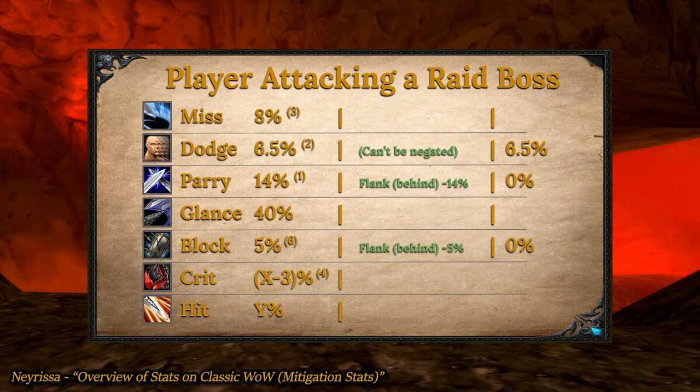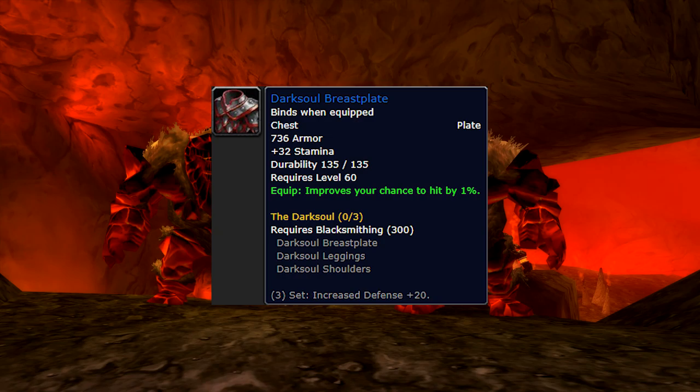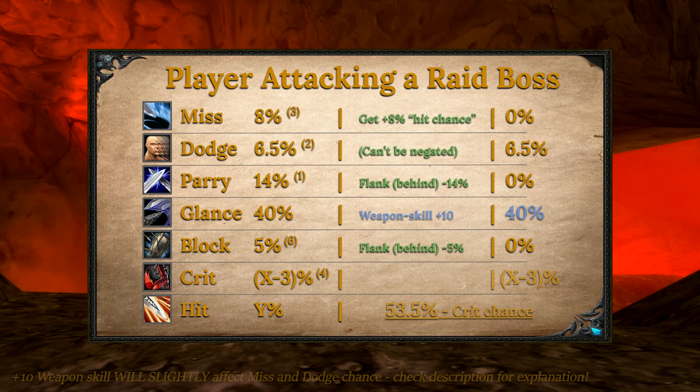What about miss chance? If you see a piece of gear that says 'improves your chance to hit by 1%', that doesn't give you 1% hit chance — that removes 1% miss chance. So if we get 8% of that, we'll knock out miss chance, and now all we have to worry about is glancing blows. We already explained that we can't change the chance of glancing blows, but we can negate all the damage by gaining 10 weapon skill. In doing all of this, we've effectively increased our chance to hit by 27%, and 19% of that came from positioning alone.